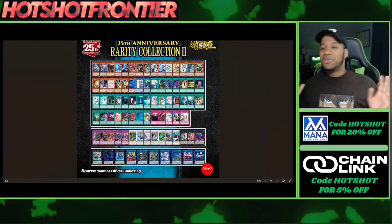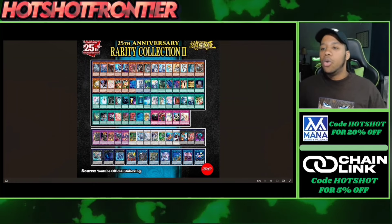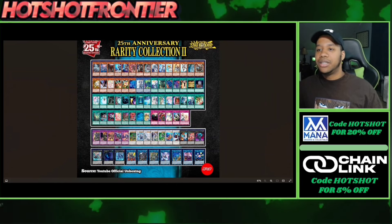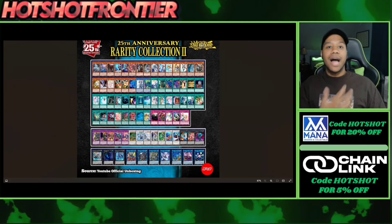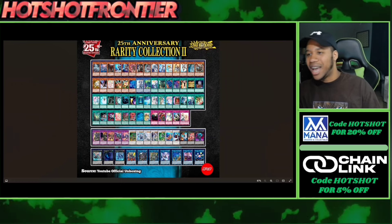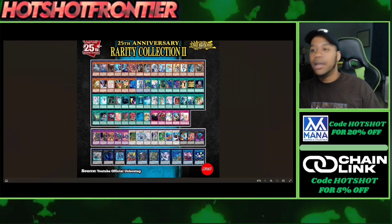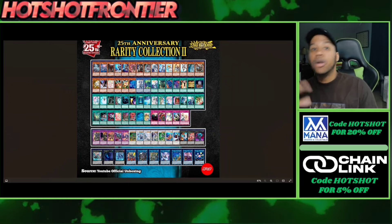This set is interesting because Rarity Collection 1 was staple, staple, staples with little random cards. Here it's less staple-heavy — we do have stuff like Droll & Lock Bird, Cross-Out Designator, and Skullmeister, but there are no real showstoppers like Ash Blossom, Infinite Impermanence, or Evenly Matched. So they're kind of filling in the blanks with random cards, which is why people are upset. But this set is not a zero out of ten — it's just not at the same level as Rarity Collection 1. They could have changed a few things, and they did add a bunch of Edison cards, which is nice.